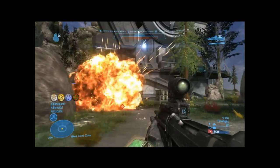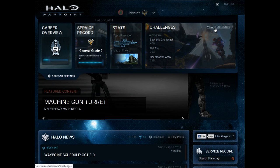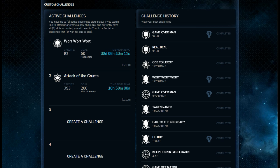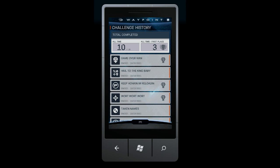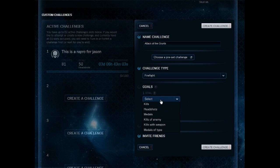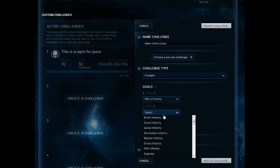For each challenge, you can see your progress against the goal, along with friends participating in that same challenge. Completed challenges show up in your challenge history, and we can track how many times you've come in first place. Custom challenges add an extra layer of creativity and competition for you and your friends.